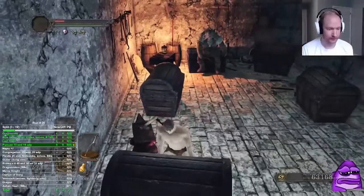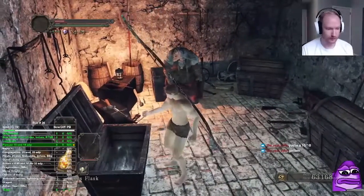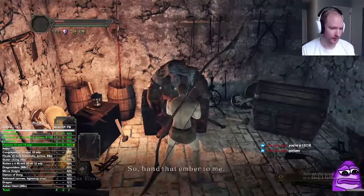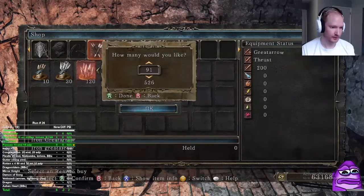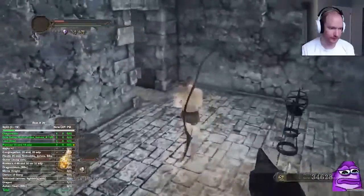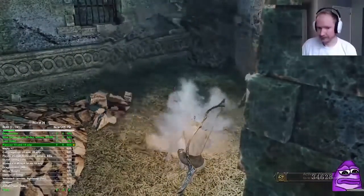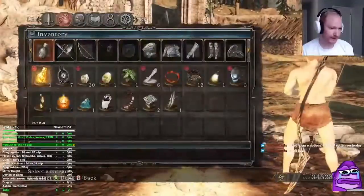In these chests there are arrows, bolts, and shards — you always want to get the shards. Depending on your run it's good to get arrows if you're using the short bow as a tool; otherwise you mainly need them for crossbow-only or bow-only. I pick up 100 iron great arrows and 40 destructive great arrows, then upgrade my weapon to plus seven — you just need two more large titanite shards if you followed all my pickups.